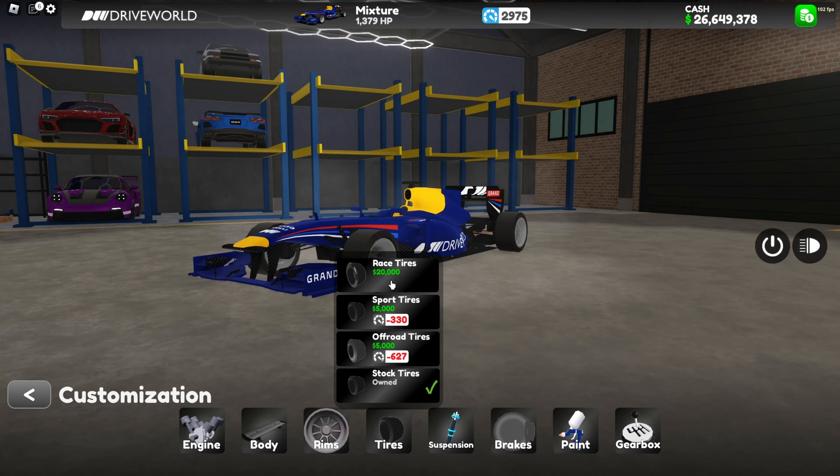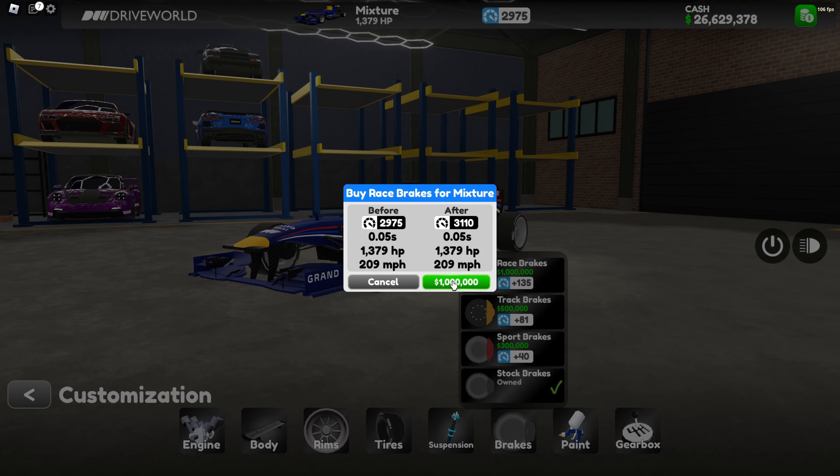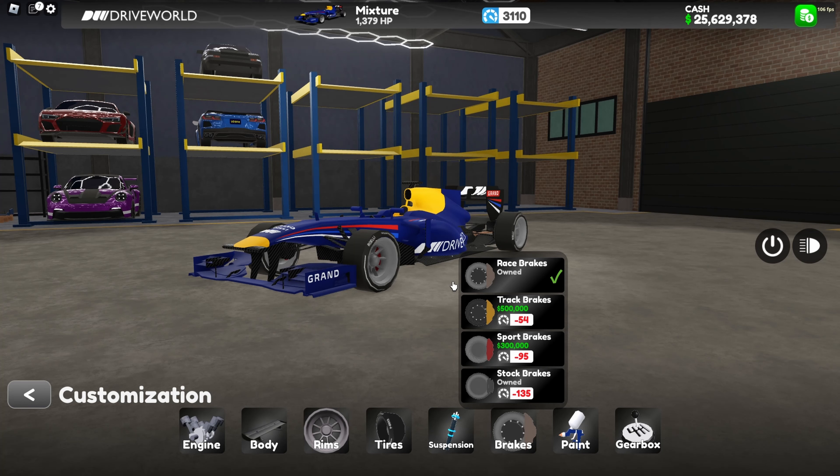$750,000 for race intake. Race clunge for $800,000. Race nettrance — $3 million. Tires $20 — that's good. Brakes? Who will buy race brakes for one million dollars? All right, well I get it — it's a Formula. What can I say?